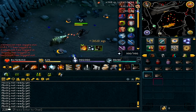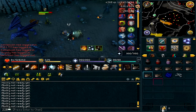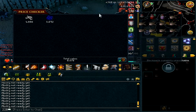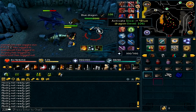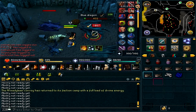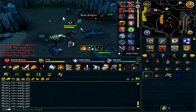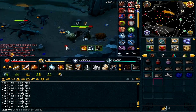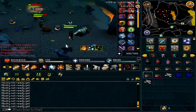Once you kill a blue dragon, pick up the blue dragon hides and dragon bones. Each kill, as you can see from the price check, is about 8.5k, which is great considering they only have 5k HP and die in around three to four hits — maybe even two if you're using thresholds and ultimates. Kill these dragons for an hour and you should make about 2 mil per hour.